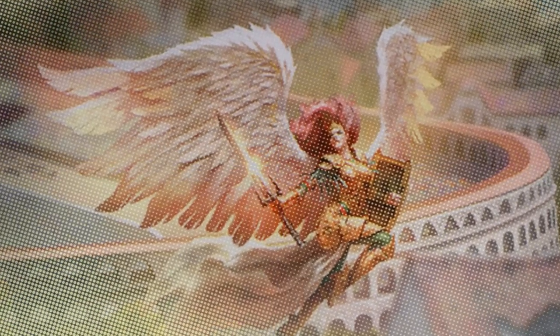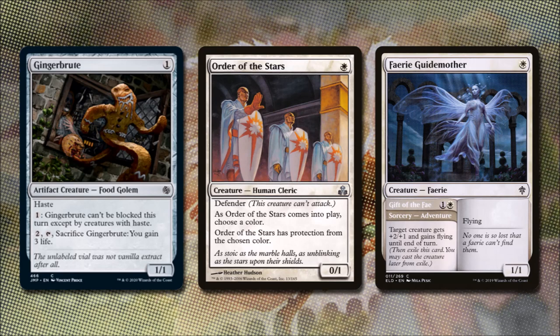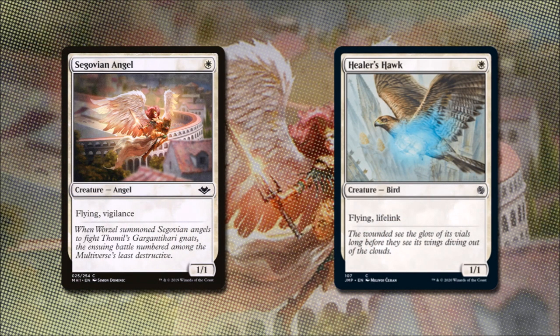Our main goal is to play down some evasive creatures, because this is how we will get our damage through. For one colorless mana, we have Ginger Brute. It's a 1/1 food golem with haste. If we pay one, it can't be blocked except by creatures with haste, and if we pay two and sacrifice it, we can gain two life. Order the Stars for one white mana is a 0/1 with Defender. As Order the Stars comes into play, we choose a color, and it has protection from the chosen color. Fairy Guide Mother for one white is a 1/1 flying creature. It also has Gift of the Fae — if we play it as an adventure, it costs one and a white, and a creature will get plus two, plus one, and flying until end of turn. So not only does this card have evasion, it can grant evasion. Sargothian Angel for one white is a 1/1 flying Vigilance creature, and Healer's Hawk is a 1/1 flying Lifelink creature.